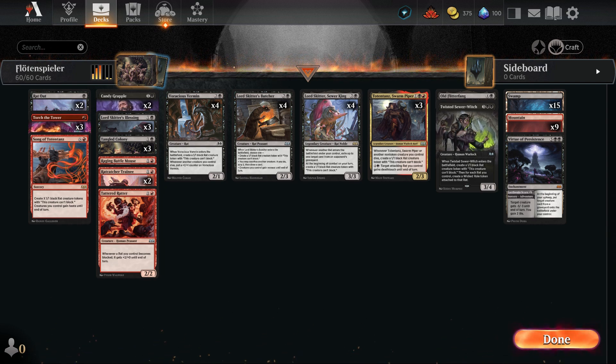Eldraine offers a multitude of unique red creatures and red-related cards, making it a good, competitive, and flexible deck. Despite their small stature, never underestimate how quickly and impressively reds can swarm the battlefield, so let's delve deeper into this deck's strategy.